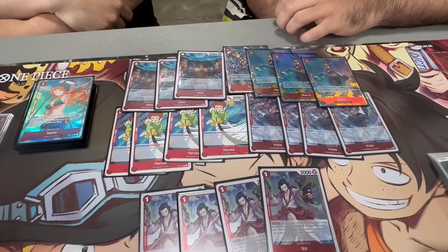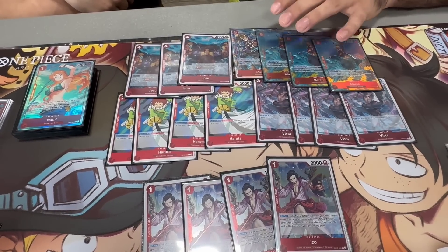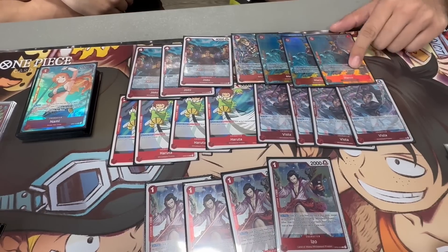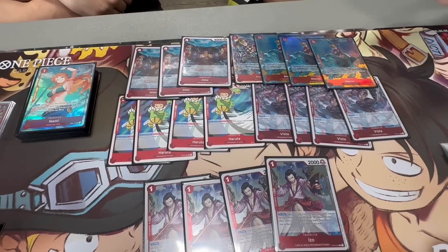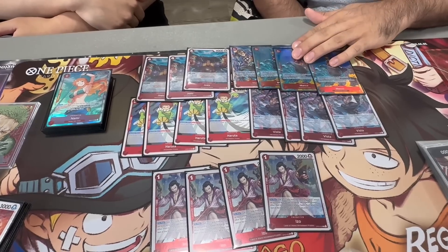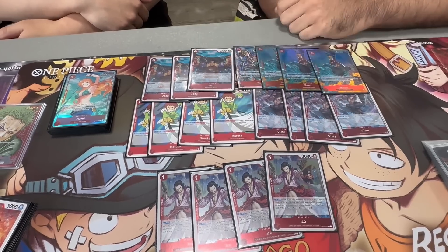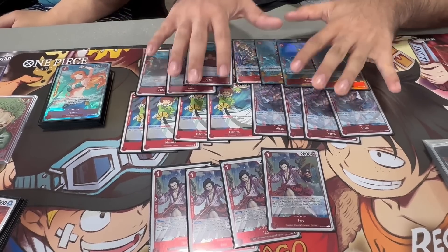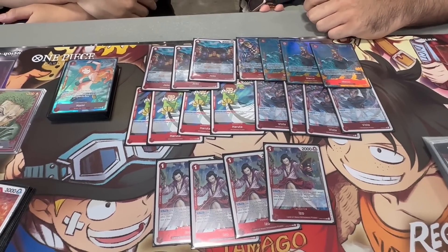Most Zorros in the format are playing event cards, so there's a cool mind game where they don't know what we're on. Everyone thinks we're playing event cards, so you can get away with swinging with Marco and them thinking they either can't swing into it or have to put more than they need. Marco is a 6-save body, so they have to put more than what they actually have. We settled on 15 targets for Easel and 15 searchable Nami targets.